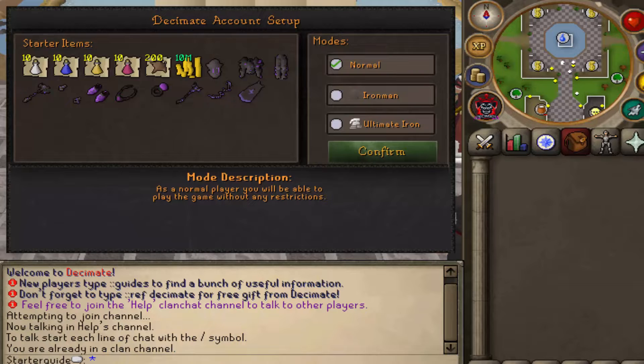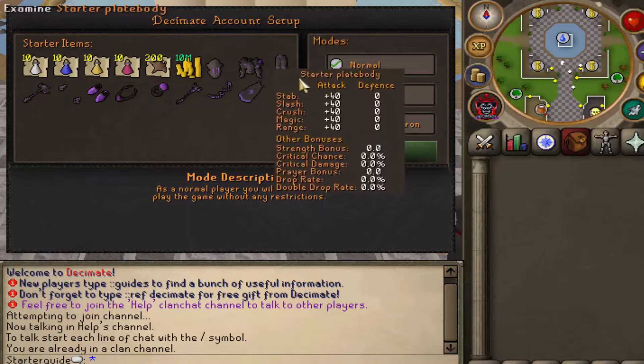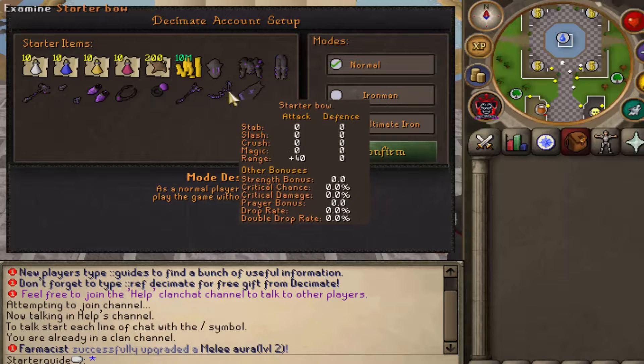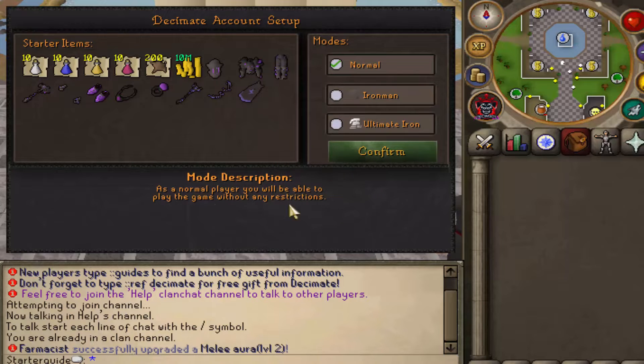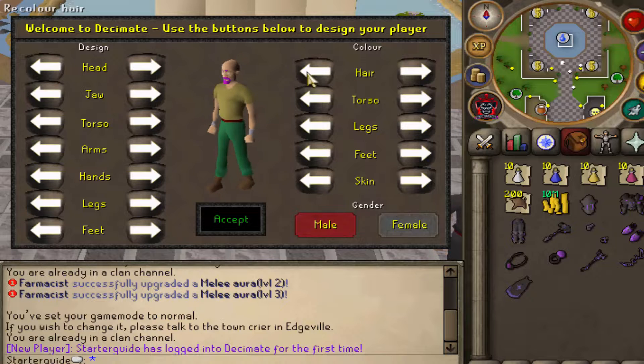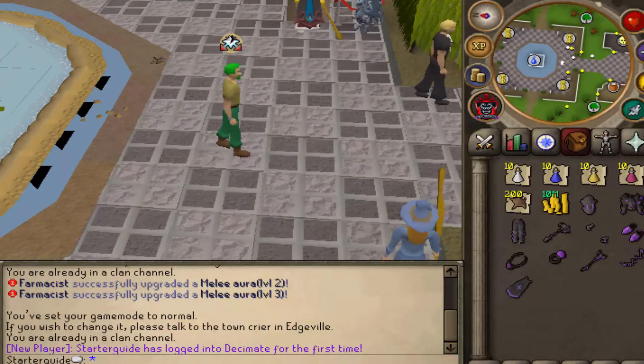When you first log into Decimate, you're going to have the option to pick Normal, Iron Man, or Ultimate Iron Man. With each one, you're going to get a nice starter gear set with some starter items for range, mage, and melee, and a nice mode description. Once you do that, you can quickly click Confirm, change your hair or however you want your character to look, and now you are ready to start on the grind.